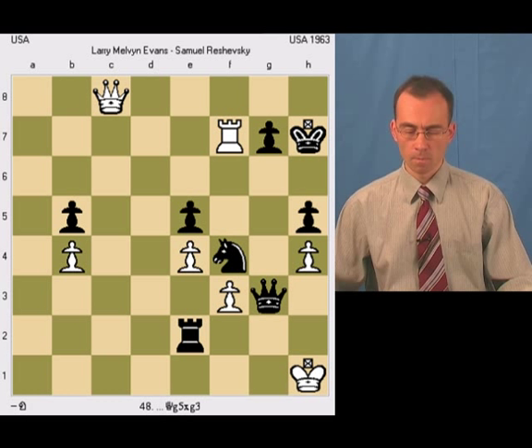This move was a mistake because in this position white forces a stalemate. So how does it do it? First, Qg8 check.